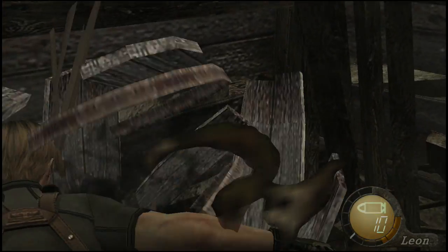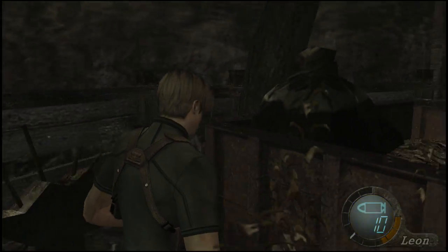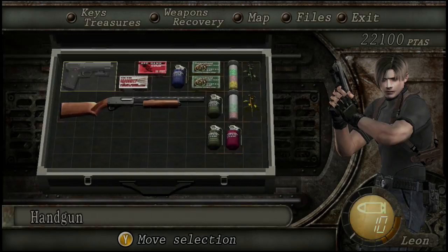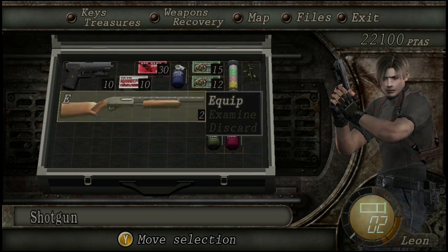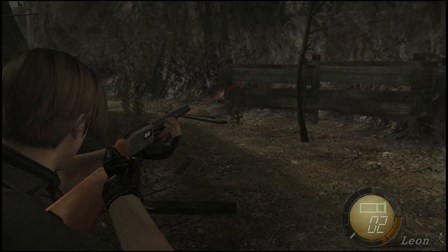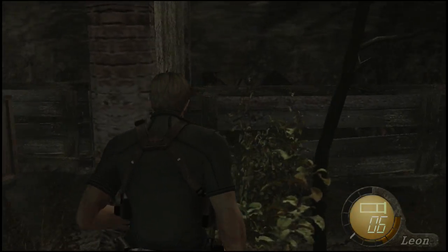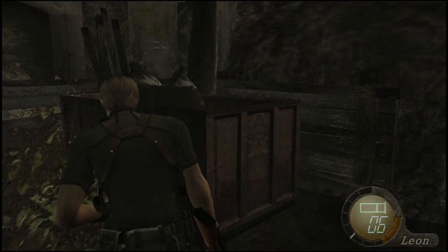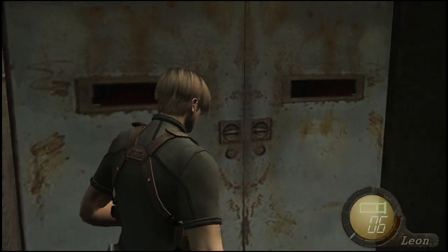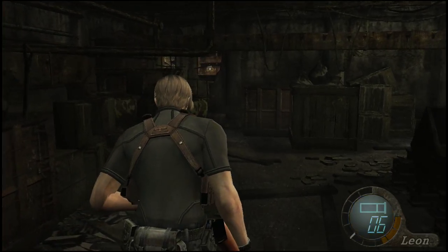I'm not sure all our weapons are reloaded, but while we're in an area with no enemies this is a good time to reload everything. Let's reload the shotgun as well — that's definitely our best weapon right now. We've got to make sure it has plenty of ammo at all times, because it's basically the weapon that's going to come through for you in a pinch.